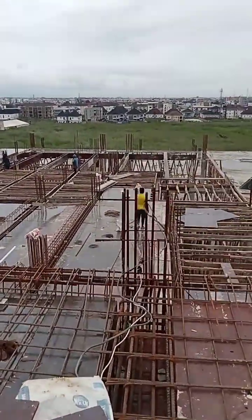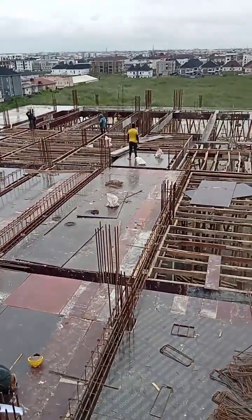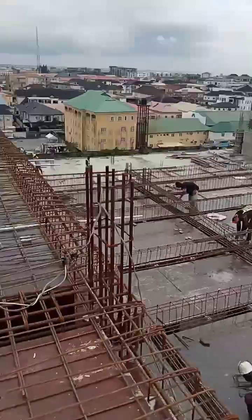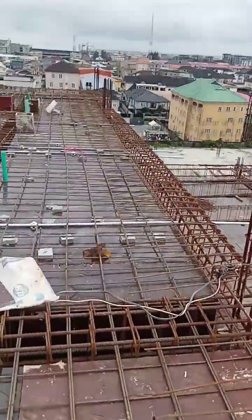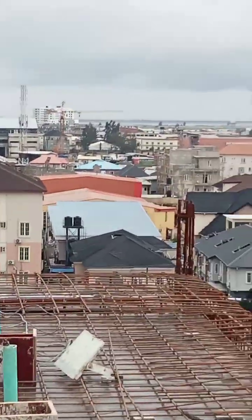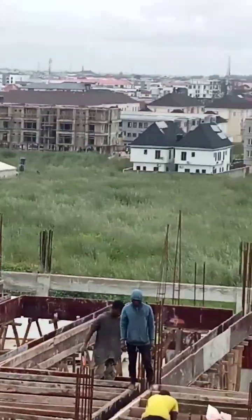From grid line 12 to 17, that section is looking good — it's at the 4th floor slab and we are preparing the formwork for the 5th floor slab. Very soon that section is also going to meet up with the 5th floor. Because we have expansion joints at the grid lines, we can work on them one after the other.